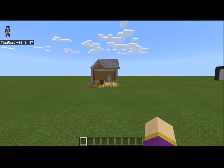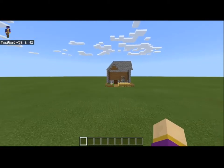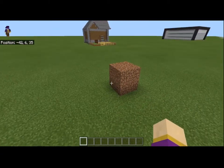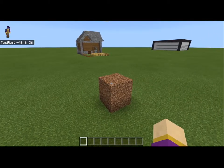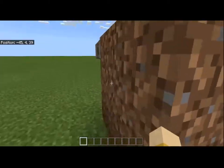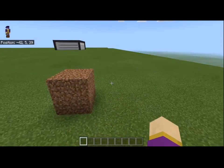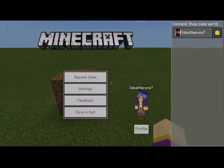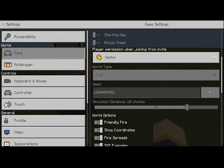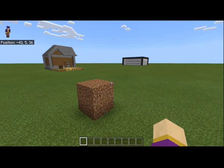So once you have your building that you plan on copying, there are a couple of things you have to do first before we start copying it and placing it wherever you want in the world. First off, I recommend you make like a small structure — it can literally be anything, a couple of blocks, even just one block. I usually use those just to test things out. You're going to need to have your position coordinates visible up here. If you don't know how to turn it on, go to Settings, go to Game, scroll all the way down to Show Coordinates — that's how you turn it on. This is a very minimum thing you have to have, and without it, you won't be able to do it.